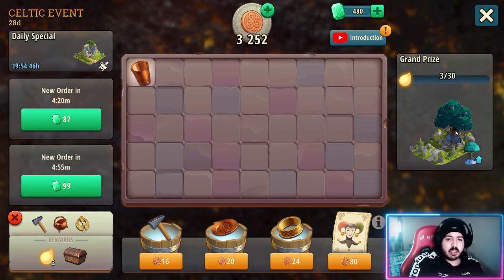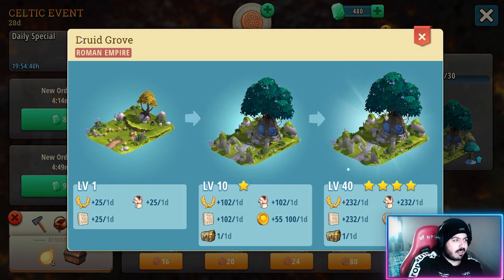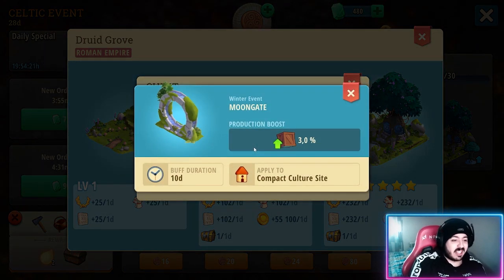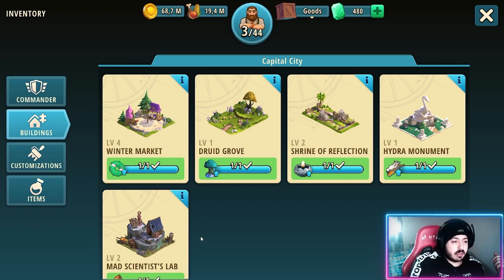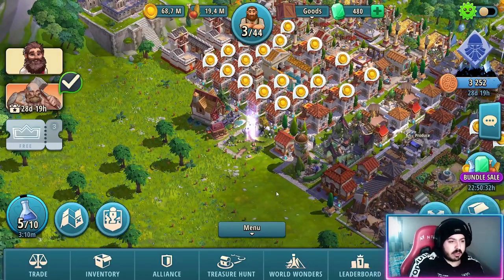We also have a new building, which is not great — it could be better. It's a Druid Grove where you will receive previous era goods. At level 10 you have a 5% chance of getting skins, which is not great, and they are not great skins either. It also gives production boosts and happiness. It's probably one more building to store in your inventory and never look at again. At least the building is not as big as the other ones — it's just a 3x4, so you can save some space placing it.